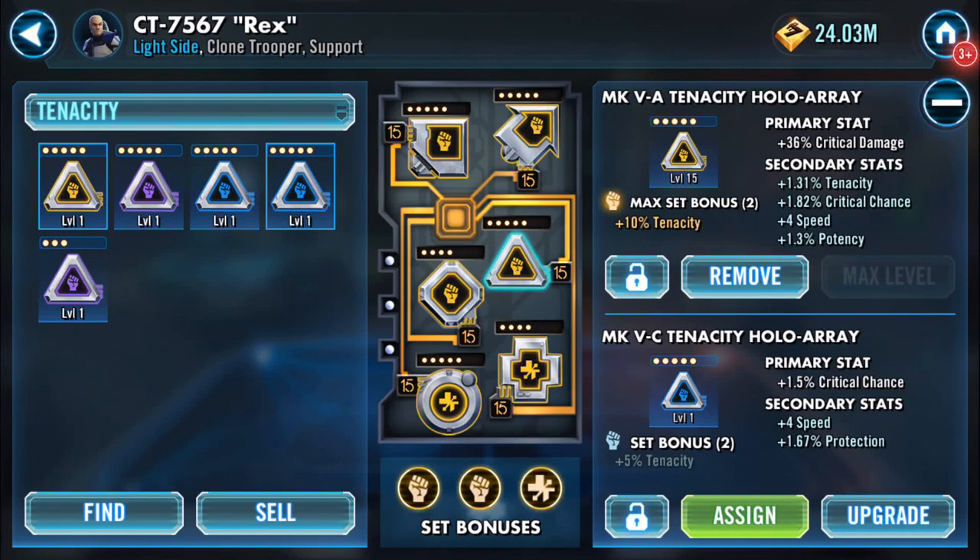It's a mod day, so I'm trying to get my clones with more critical chance. Rex is letting the side down — he's down in the 30s. So I found this one here, which is gonna go up.